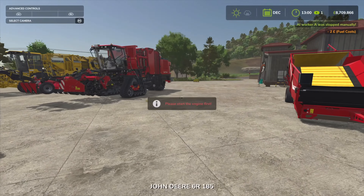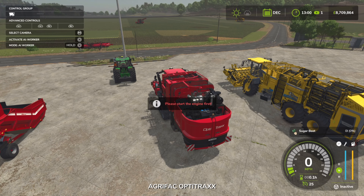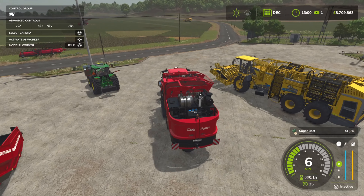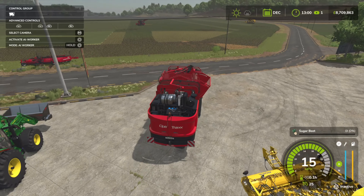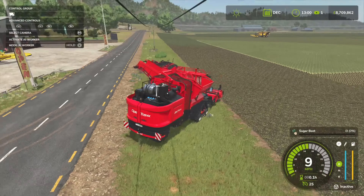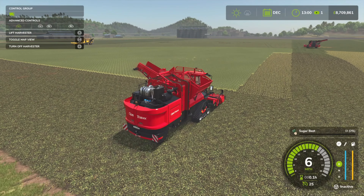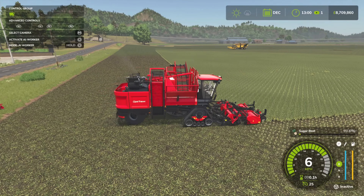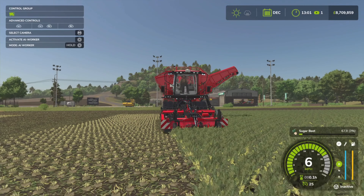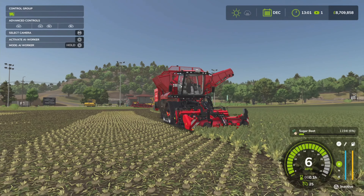Now I'm going to show off the self-propelled options. Going with this one - the new Agrifac Opti-Trax. Unfold with L1 and X on PlayStation. I think this is about a 4-metre working width. Drop the header, and off we go harvesting. Rather than needing separate equipment to do the topping, this does it all in one - it tops the sugar beets and then harvests them into its hopper.